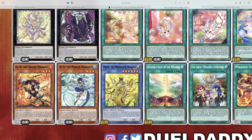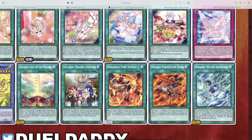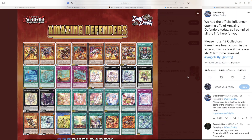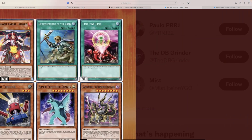Moving on, the waifu archetype only has two monsters — that's actually kind of interesting. It's a ritual-based deck; they all have zero attack as well, and the typing is mixed: Warrior, Spellcaster, and Fairy. Interesting. Besides that, it's got the obligatory cute waifu stuff.